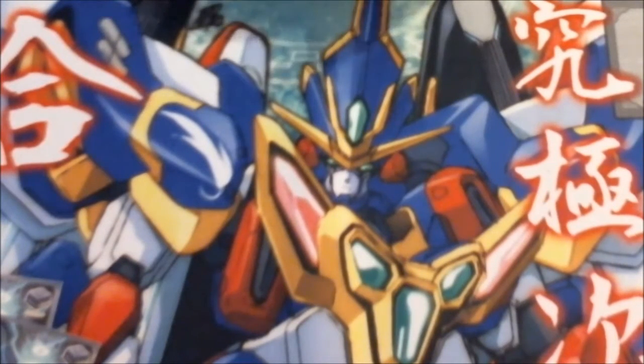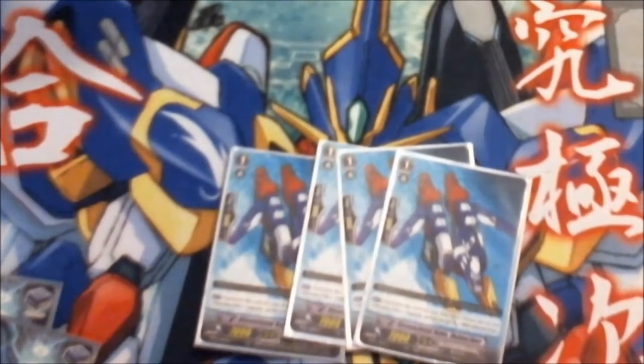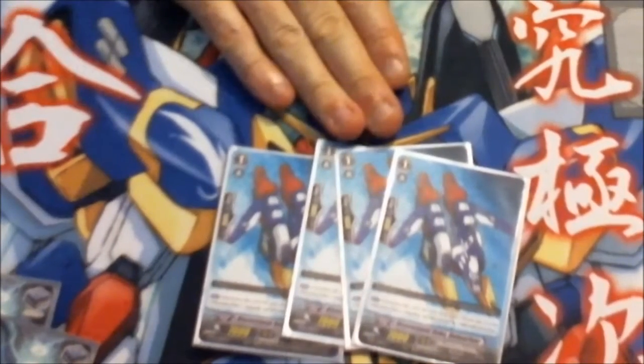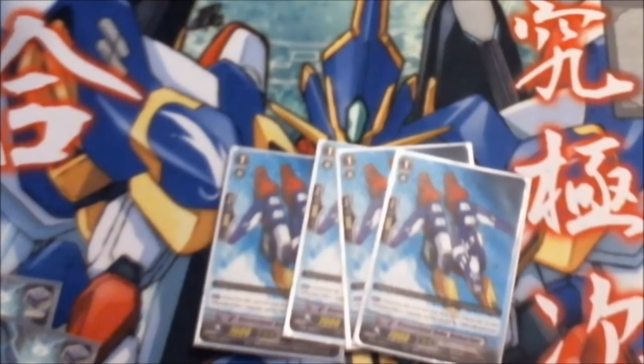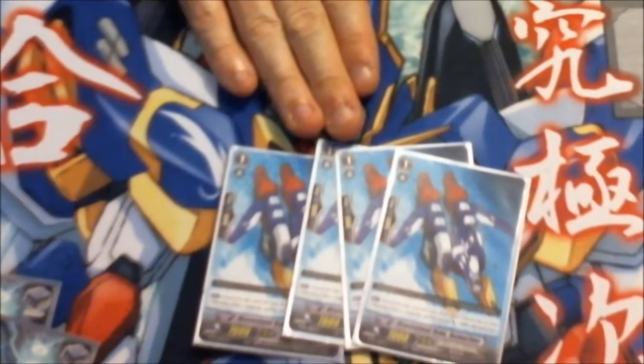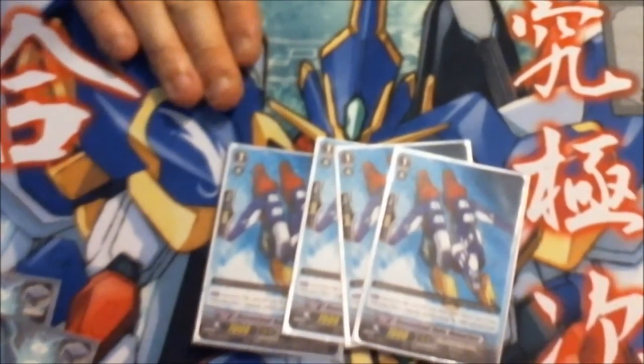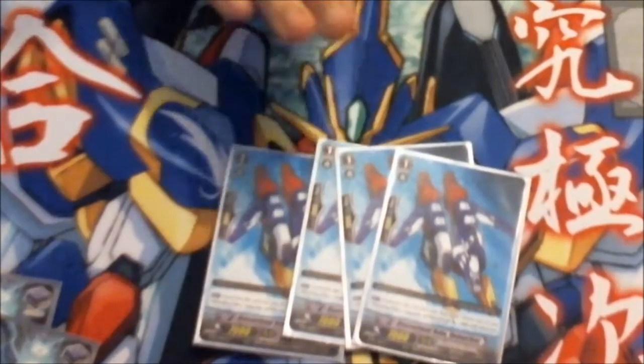Moving on to Grade 1s: as opposed to Enigman Ripple, we have Dimensional Robo Dylander, who says if you move him from the soul to the drop zone, you can choose your Dimensional Police Vanguard and give it 3,000 power. This is another card that powers up the Vanguard prior to the attack phase. This is what you actually want to try and ride — you can ride Daisy, but Dylander needs to be ridden for the Vanguard because you have no other way of putting him into the soul since there's no Diyusha in this deck. Still a good card at 7,000 power.